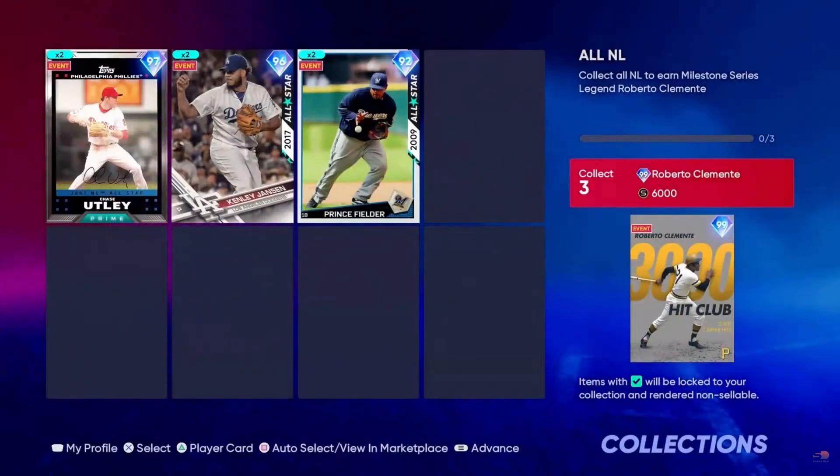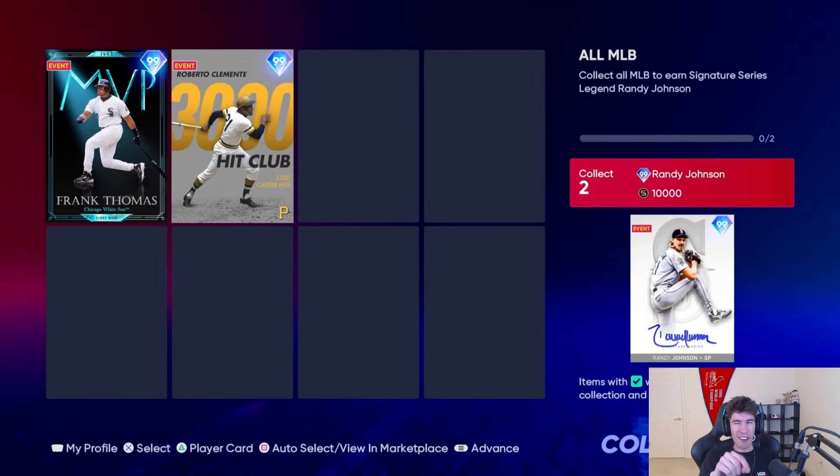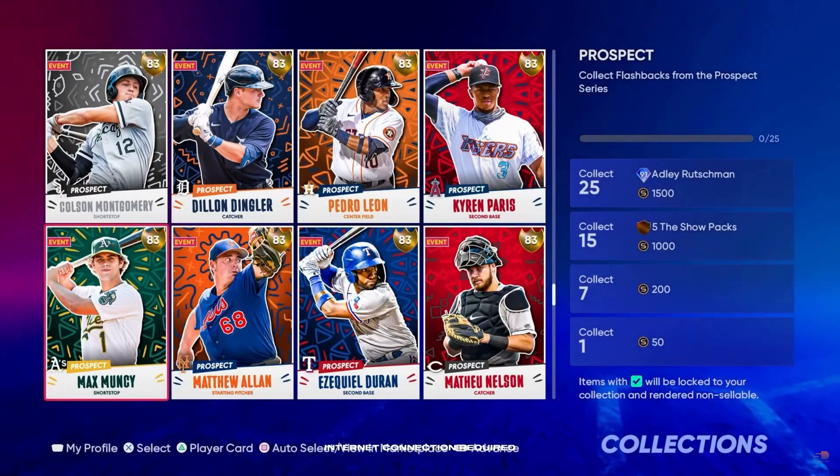I can't wait to see who the full MLB collection reward is. For collecting every single live series card, you get 99 overall Signature Series Randy Johnson. You also get 99 Frank Thomas and 99 Clemente along the way, which is huge. The entire MLB collection being a Signature Series card you can use once every five games is interesting — I feel like maybe they should have switched Randy Johnson and Frank Thomas, but either way he's absolutely filthy. For collecting 25 prospect cards, you get a 91 overall Adley Rutschman.